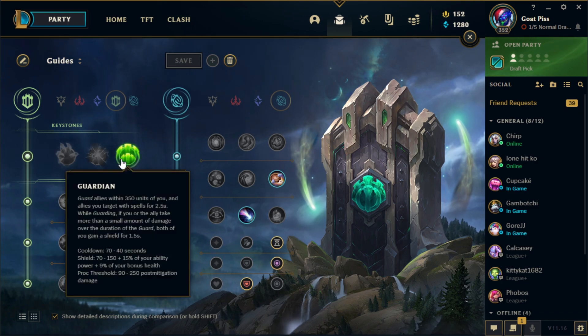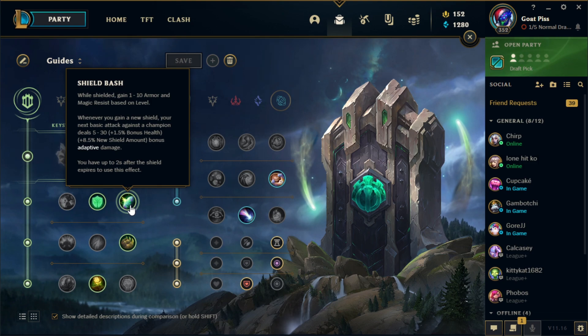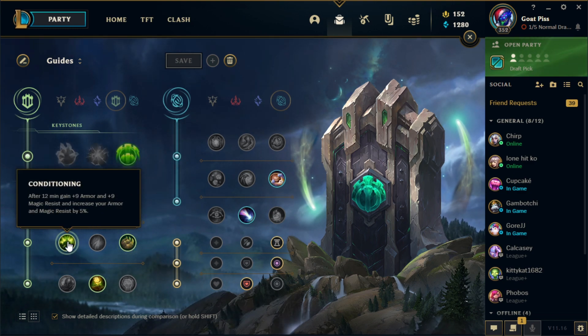The runes you want for Trundle support: Guardian. You can go Aftershock, but Guardian's a bit more useful because let's be honest, nine out of ten times you're probably going to miss your E. Font of Life is the best rune there is — your E has an awesome slow, and Font of Life gives you really good early game pressure with extra healing. Bone Plating, because it's just the best rune.